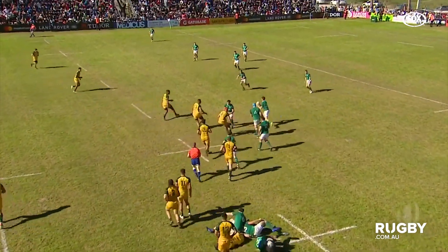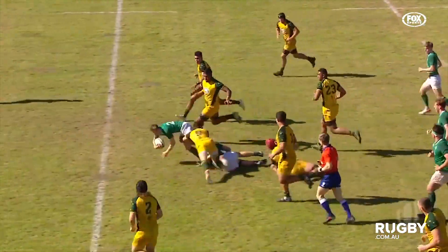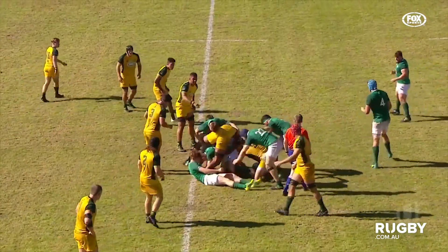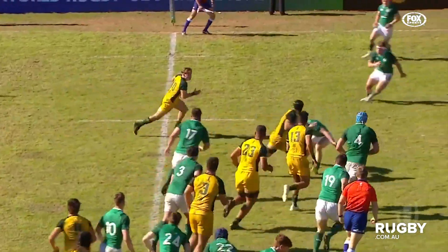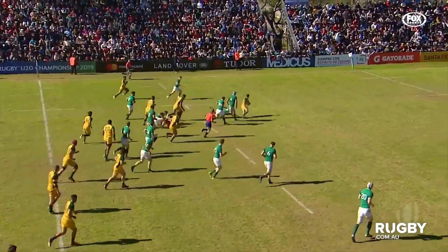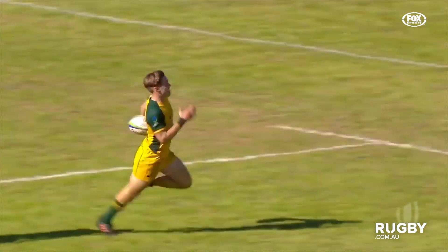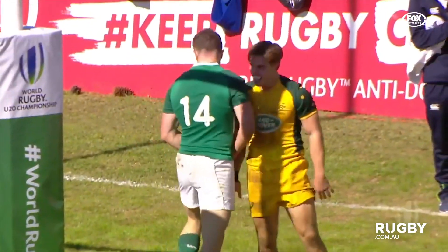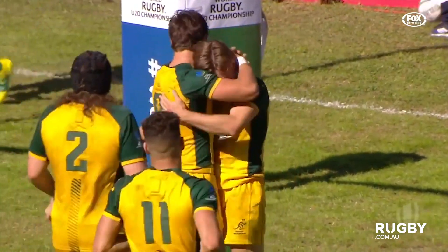The ball went to grass from Bell, and now the Irish looking to attack. Riley into the action — that's a foot, that's a green foot, play on! It's play on for the Junior Wallabies. McRite gets the offload off the ground to Harrison, who's got a clear run to the line. And Will Harrison dives in and puts a full stop and an exclamation mark on this one for the Junior Wallabies.